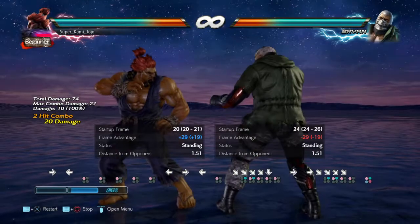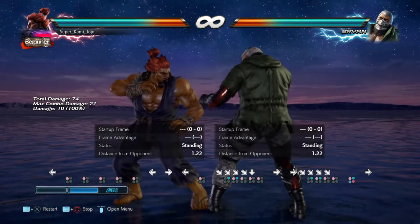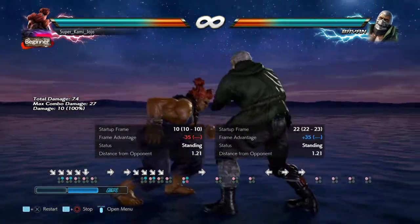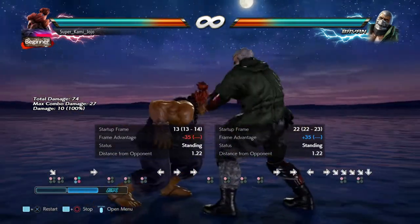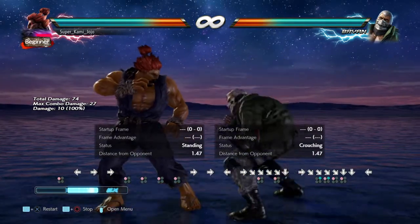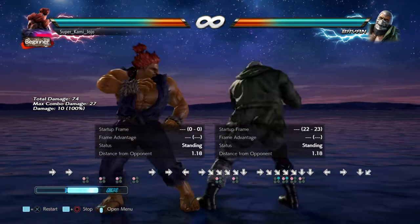After down 4,2,1 he'll often go into a parry as well. Same rules — can't jab him, can't down 4,1, can't even down 4,2. So this setup is a lot better.